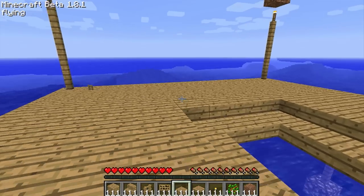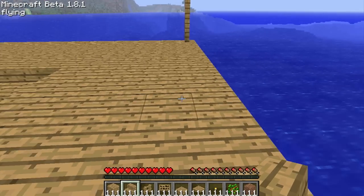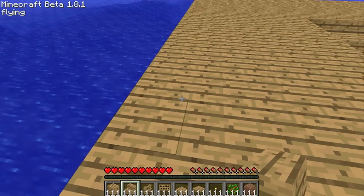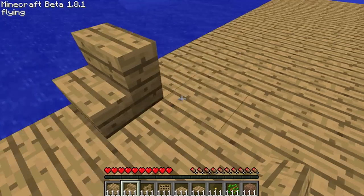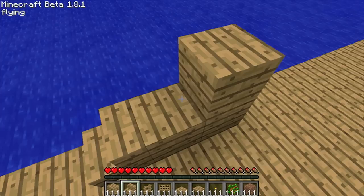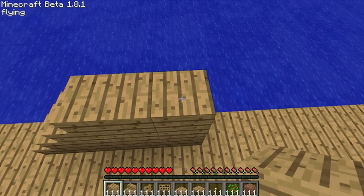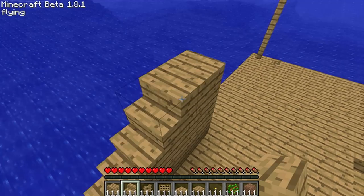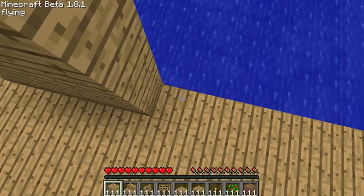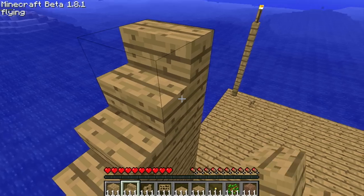Now that we have that done, I'm going to create a staircase. I'm going to start at one edge of my house and place two wood blocks. This will just be the staircase up so you can mine out the trees when they're done. The roof is actually going to be half wood blocks — it looks nicer. I personally enjoy the half wood look because I'm very aesthetically picky.